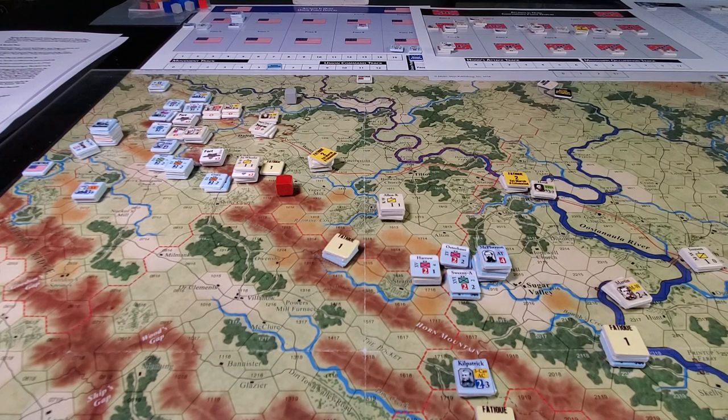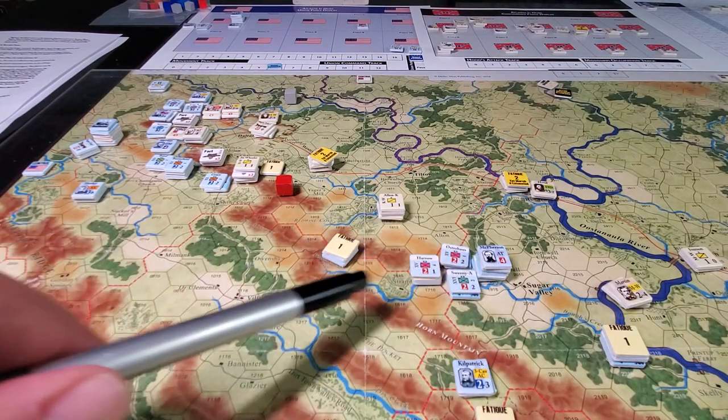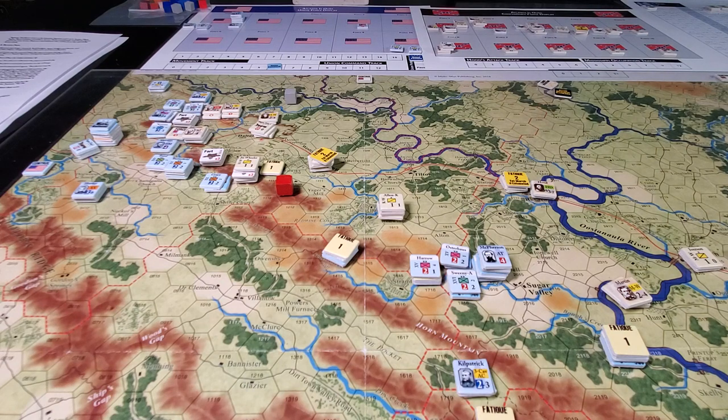The next activation we rolled double one, which means we have to do a cohesion check. All these guys are going to be out of cohesion, so we mark it down for all these fellows here. That will potentially draw the turn to an end unless the Confederates elect to continue, in which case they have to roll underneath their leader's value less one.